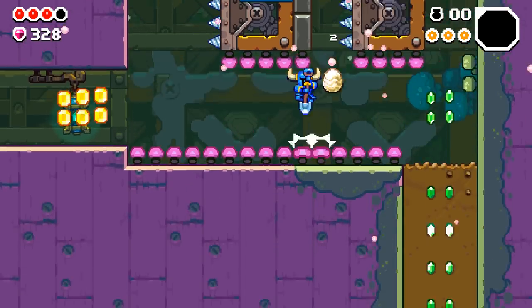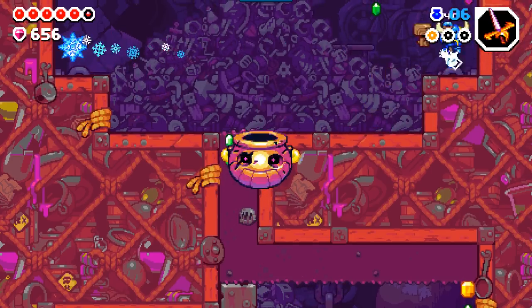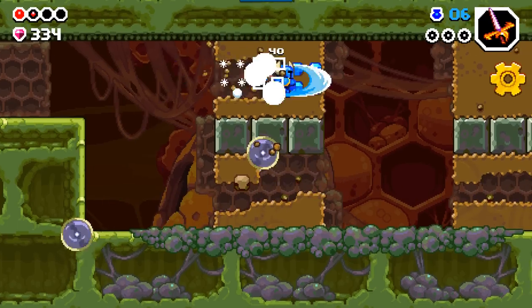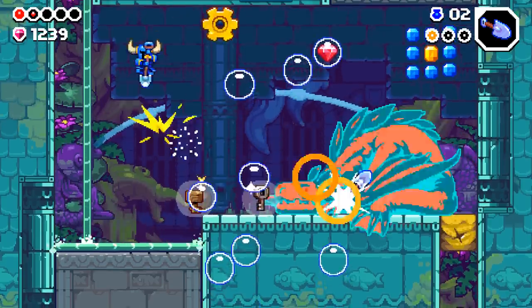Your trek down the hole is full of enemies and ingenious randomized platforming challenges that often split your goals between finding the safest path or collecting the most gems. You can run, jump, and swing your shovel either as an attack or to clear dirt to make a path for yourself. Jumping onto enemies or some hazards will bounce you back up again, and is a crucial skill for some of the later tricky sections.